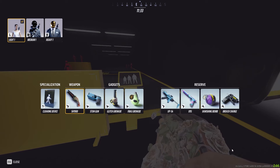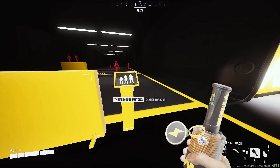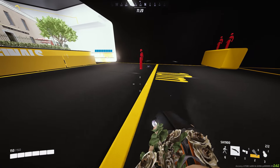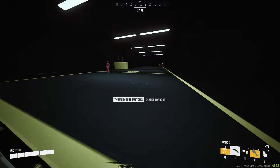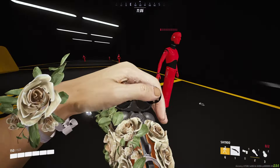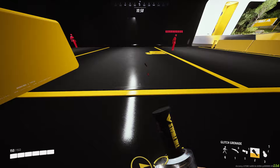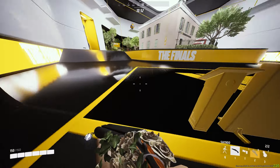The next best gadget for the light is hands down the glitch grenade. The glitch grenade disables the enemy's HUD and disables any gadget or specialization they're using. If they're a light, they can't use cloaking; if they're a heavy, they can't use their mesh shield. They can't throw grenades or use their abilities for a good few seconds. The radius on it is pretty big too.